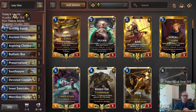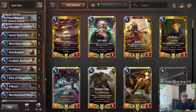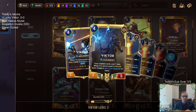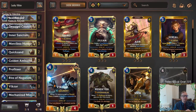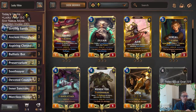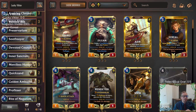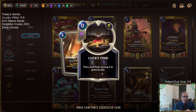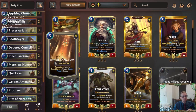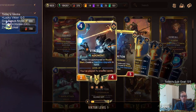Welcome everybody on Twitch chat and YouTube. For some Lucky Victor, this is going to be an all-in Victor deck. We're going to be trying to get Victor in play, get all sorts of keywords on Victor, make Victor really big, and have Victor take over the game. We're combining Victor with Shurima, playing mostly all Shurima cards - 33 and 7.